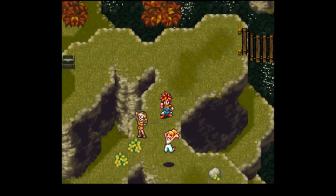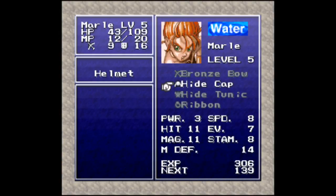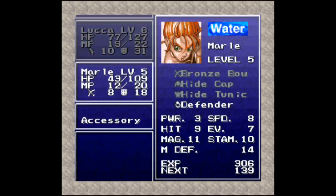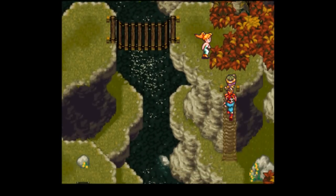Crono level up, Lucca level up. Nice. Now we're going to equip something better than the ribbon — we'll go with the defender. Ribbon stinks.